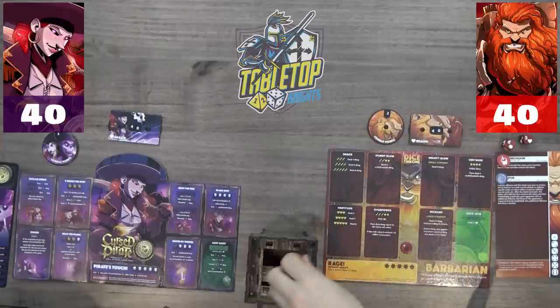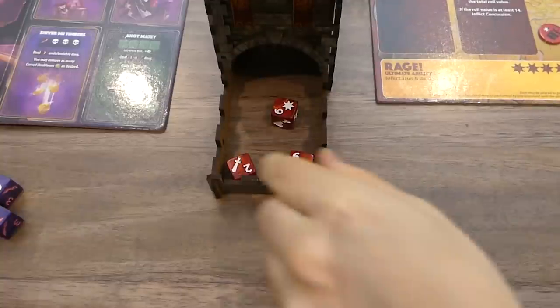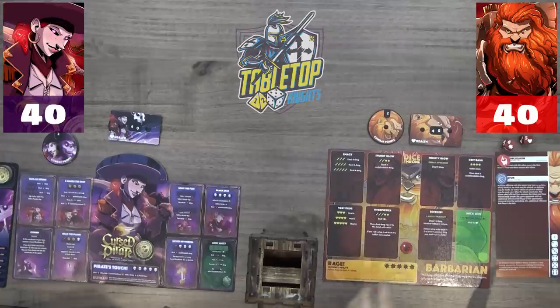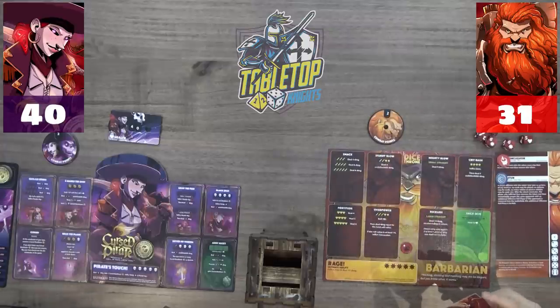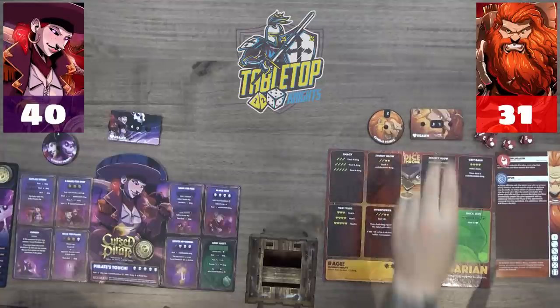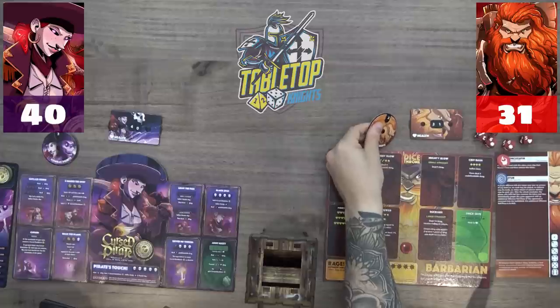Victor gets his defensive roll — he rolls hearts and heals two. He takes nine damage total, dropping to 31. Into his main phase two, he has no bonuses to use and passes, leaving Caleb to hopefully get blown up by the powder keg.